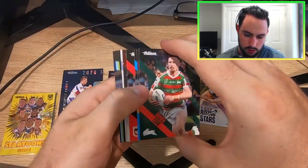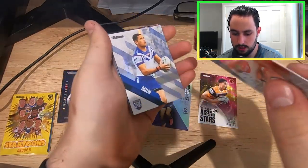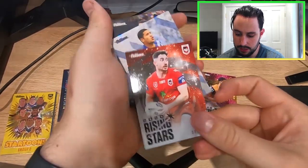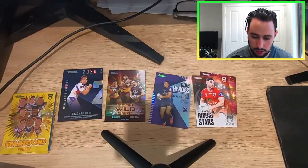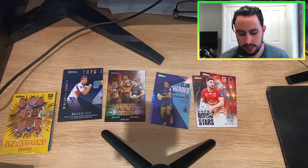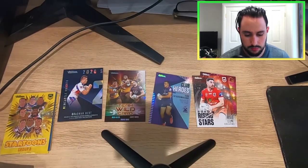We've got another Rising Star — Adam Clune right there. Sorry for bumping the camera. Second Rising Star — I'm not doing too well. I'm not doing too bad either, you know — pull rates getting some decent pulls: Club Hero, Team Wild Card, some Seasons to Remember.